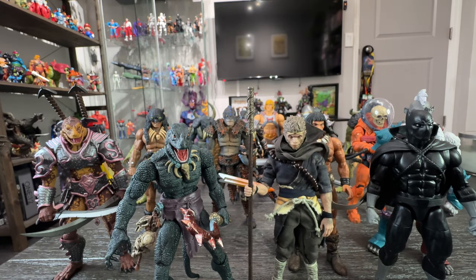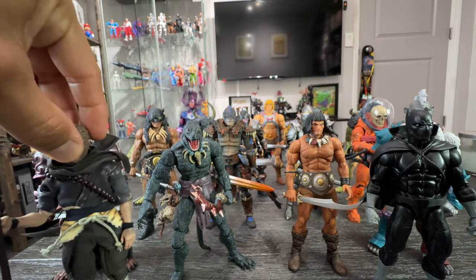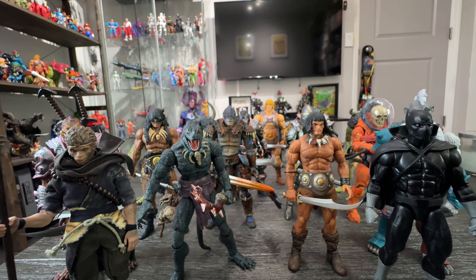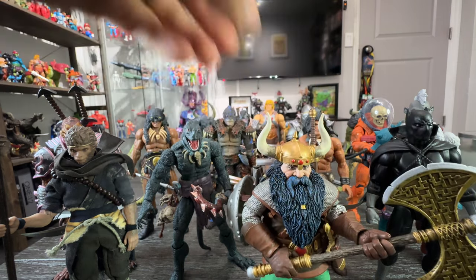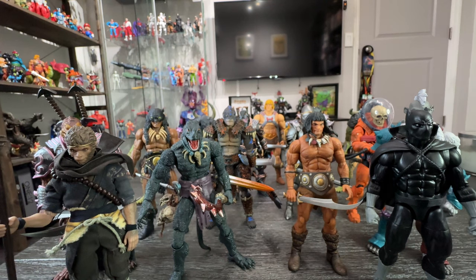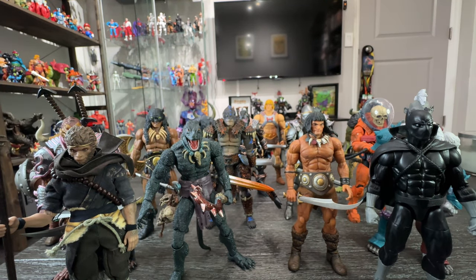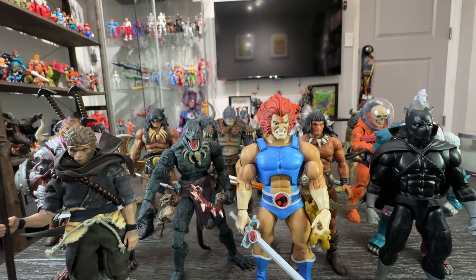Let me put Monkey King around here, and let me bring NECA Toys Dungeons and Dragons — whoa, he looks awesome with this toy line, incredible. And why not — let me bring Lion-O from Super Seven so he can fight some mutants. Really really awesome right? Really cool, man. You can mix and match and do whatever you want. I love all these toy lines — Super Seven, Mezco, AWOK, Mythic Legions, Cosmic Legions, Masterverse, Icons Collectibles from Frazetta Girls, NECA Toys.